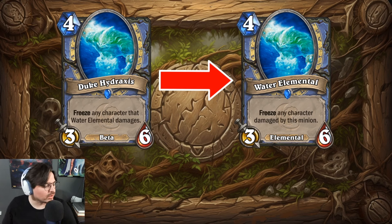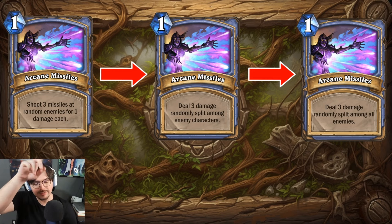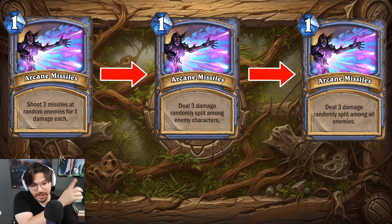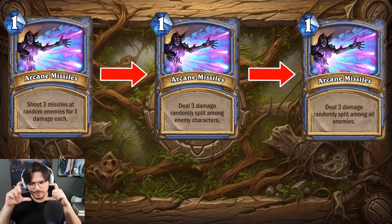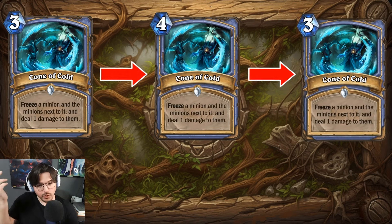Arcane Missiles also went through wording changes. It started as: 'shoot three missiles at random enemies for one damage each,' then became: 'deal three damage randomly split among enemy characters,' and finally its current form: 'deal three damage randomly split among all enemies.' It gets to the same point, and the shortening does save a bit of wording space — it saves a word, so okay.